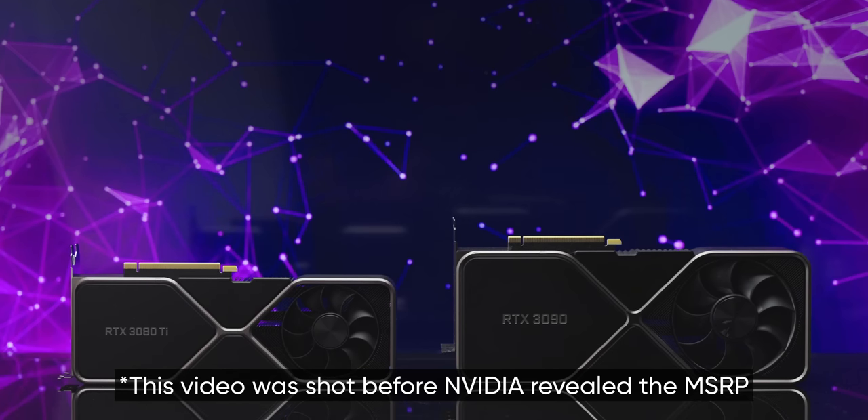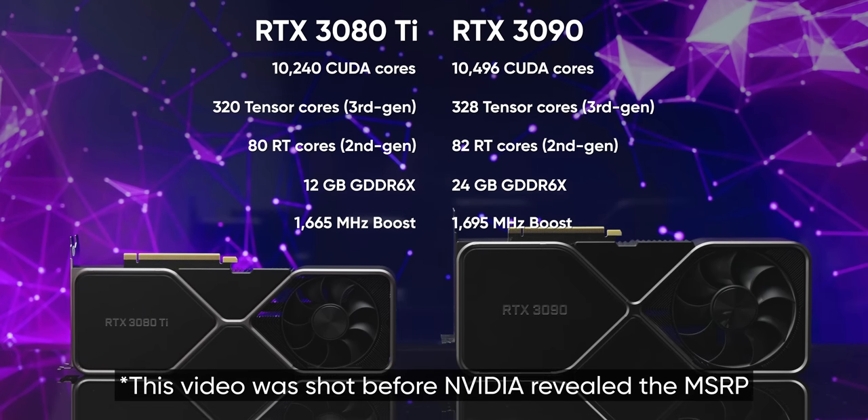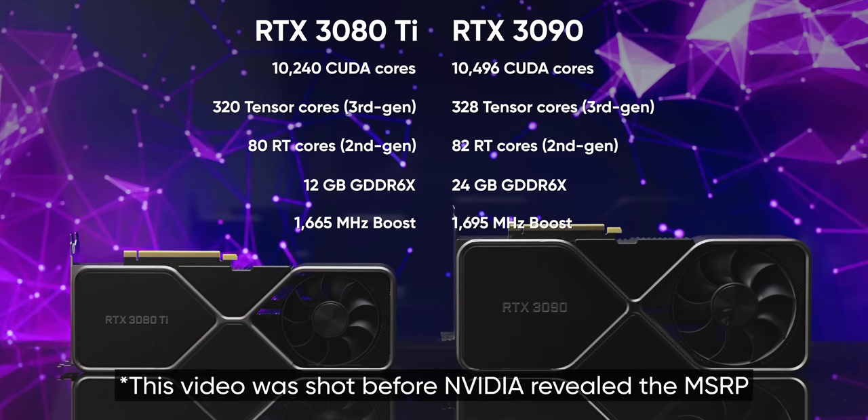Nvidia launched two important things today: the RTX 3080 Ti, a GPU as powerful as their previous king but at a significantly lower price, and a refreshing change in attitude. Let's talk about both of them.